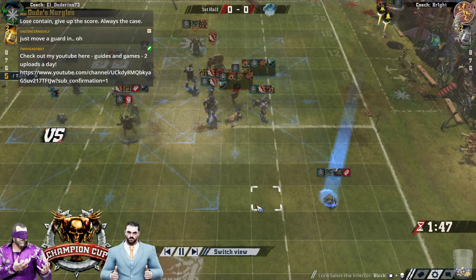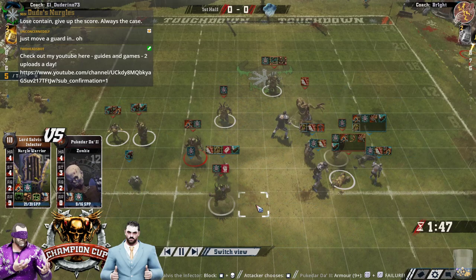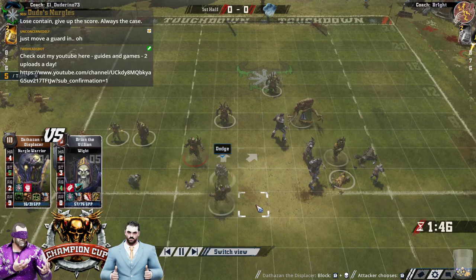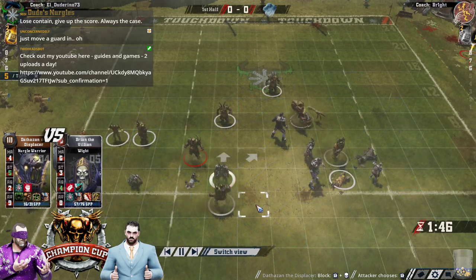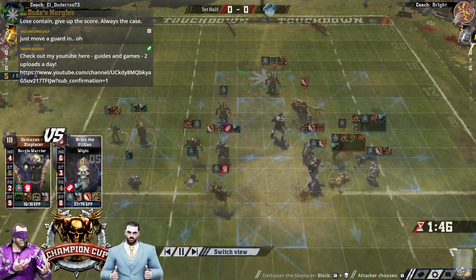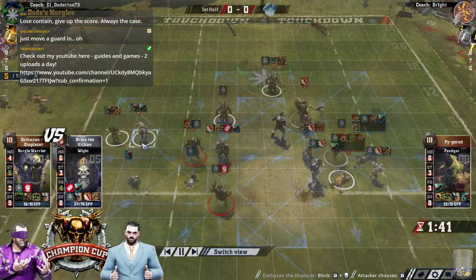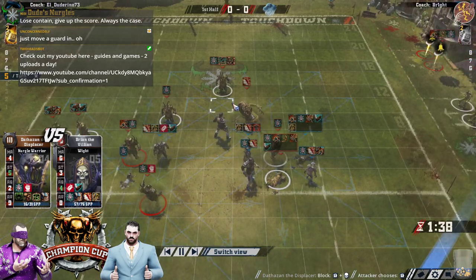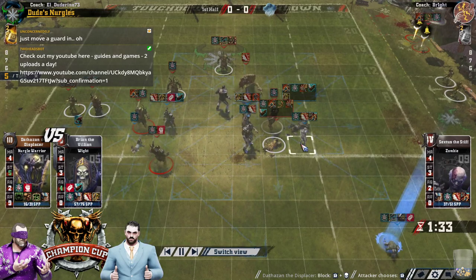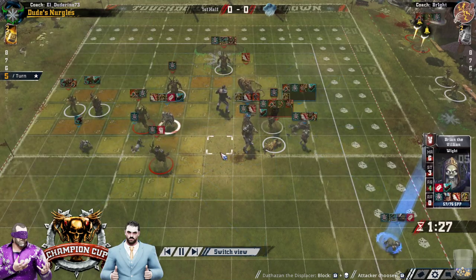If you start by trying to hit this bludge ghoul down, the bludge white down, the one that's on the strength five — you get lucky in these hits, and he's made the first pow. The second one's much harder. But if you do knock over this one, you can even bring in the block pestigore. The dodge worked unfortunately though. Now does he have the nerve to take this one die on the fend piece to make it just a simple three-plus to hit that ghoul? I like that. Yeah, I like that a lot.